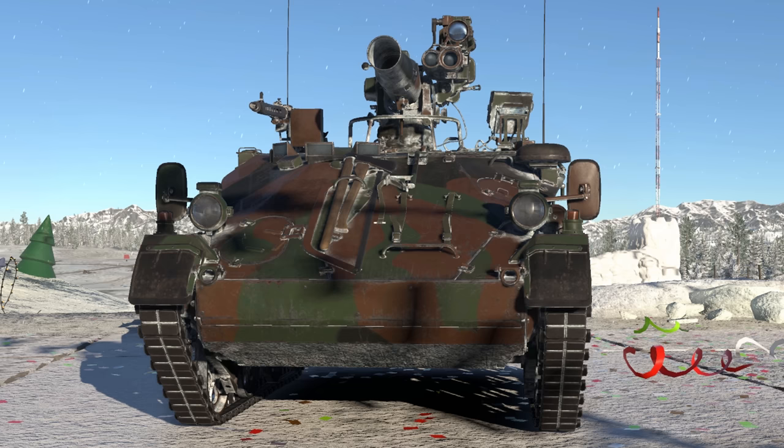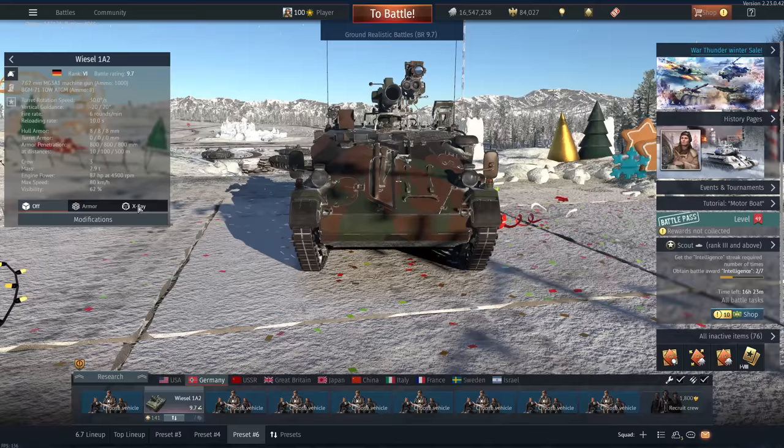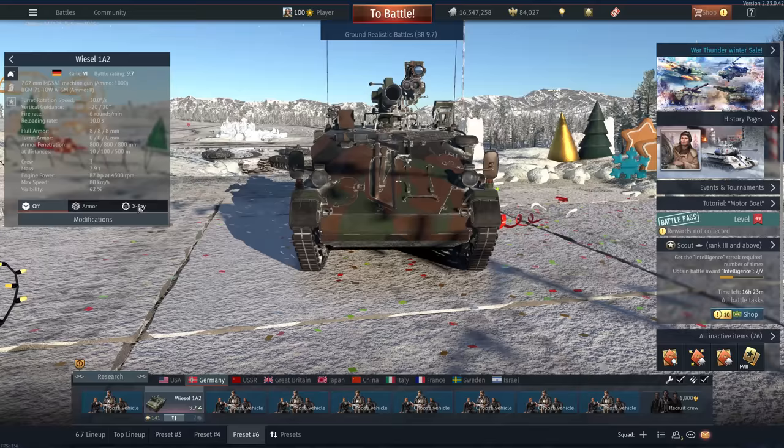So I felt like being a bit of a nuisance today, and I figured there aren't many tanks more annoying to fight than the Weasel 1A2. In my eyes, it is the rattiest tank in War Thunder. It's small, fast, and annoying to fight — mostly because it can go hull down and you will only see a tiny bit of it, and you can only shoot that to kill it, so it's a giant nuisance.